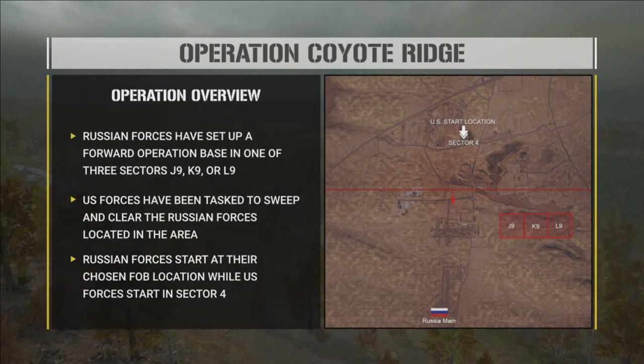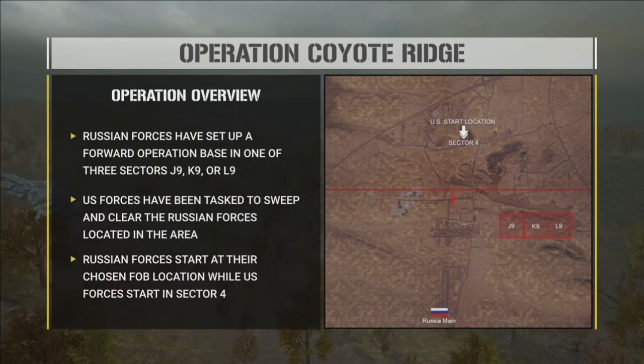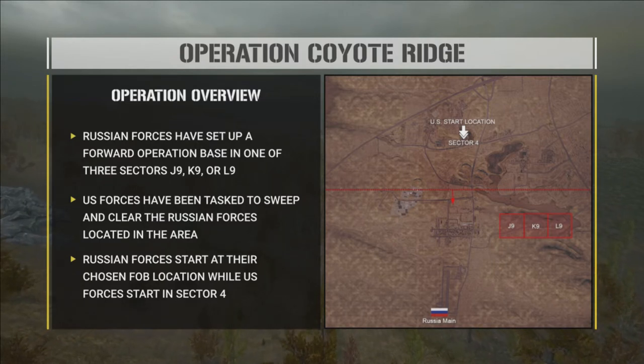The Russians have to put a FOB in Juliet 9, Kilo 9, or Lima 9 — they can pick any spot in there and drop that FOB. They'll be able to reinforce it twice. The US are tasked with sweeping and clearing that whole area from any angle — north, south, east, or west. The Russians start at their FOB; the US starts at Sector Four.